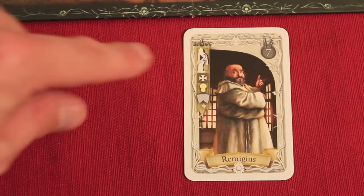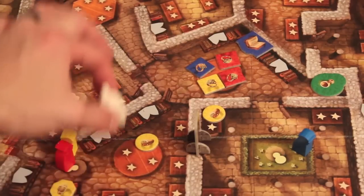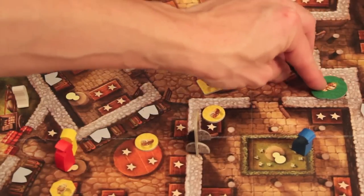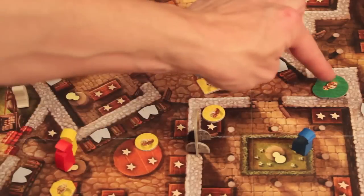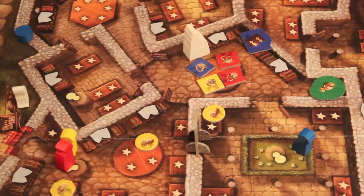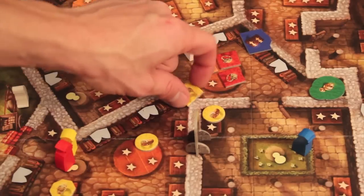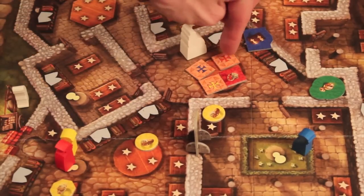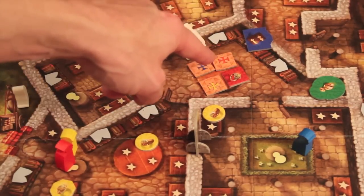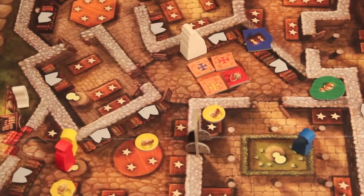The white abbot can move up to two rooms and then scores everything in that room. The chalice scores five points, the book scores three points, and each ring scores two points — but only one ring per player needs to be flipped over. If a player has multiple rings in the room, only one flips but all of them score. Rings are the lowest value at two points each, but they can score multiple times throughout the game, which makes them quite valuable.